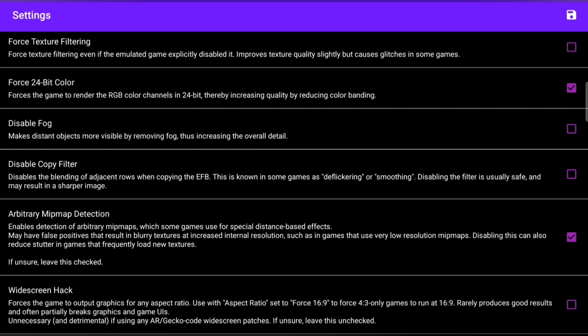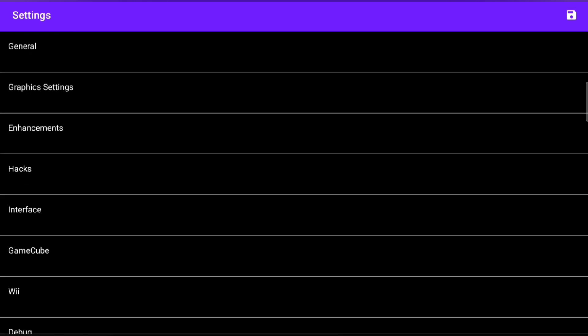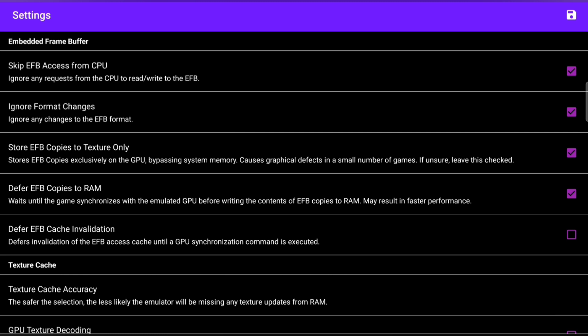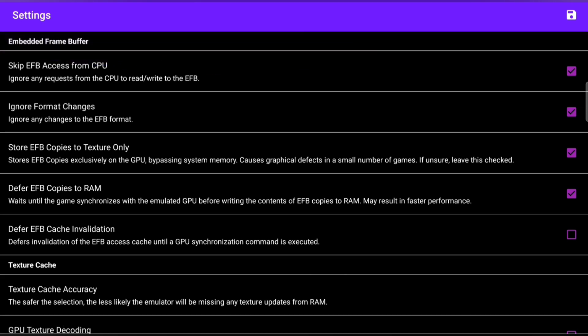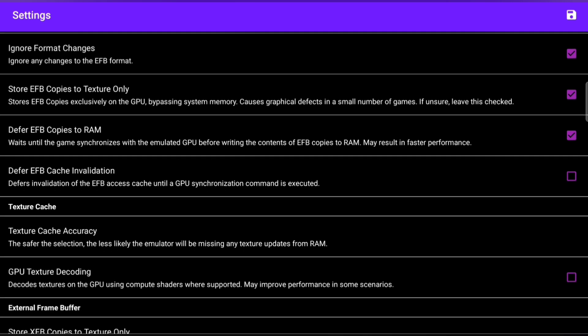Widescreen hack — make sure this is ticked. Now, some games might have a graphical glitch, so go back and just take it off. You can go into the settings during the game. Deferred EFB Cache, EFB Invalidation — tick that one. Let's go down to the next one.